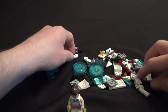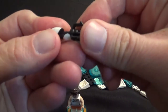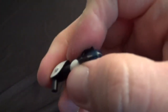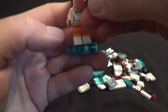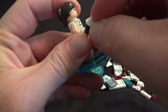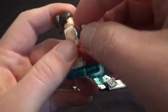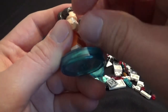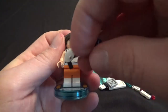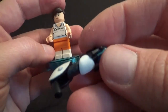So let's get Chell's portal gun together. It looks like this piece is just going to slide right in there — and there you go, we've got Chell's portal gun. That simple. Then we'll put that in her hand. There we go, we've got Chell from the Portal games. It's a little stubborn going into her hand, but you get the idea — that should slide right in. There's Chell with her awesome looking Lego portal gun.